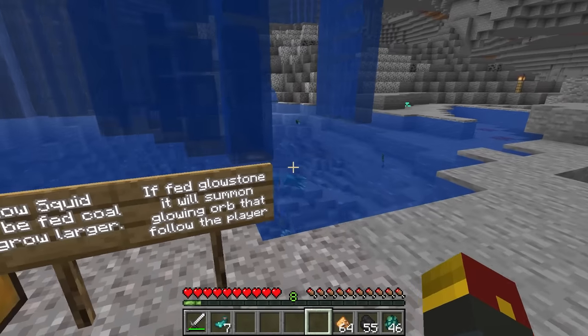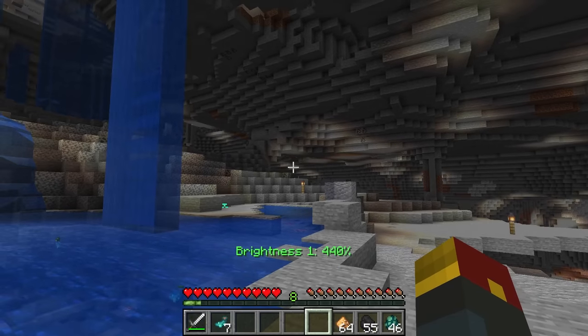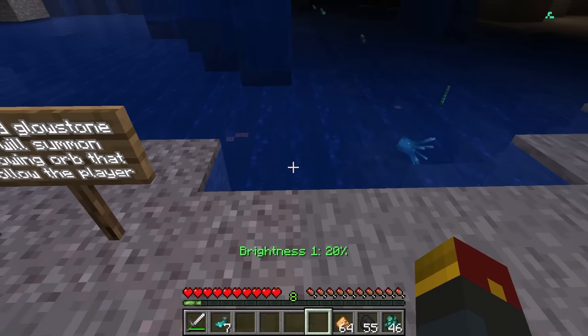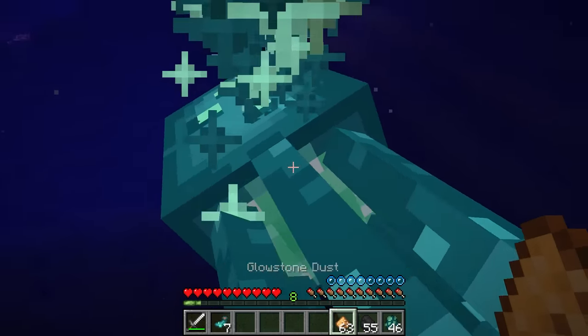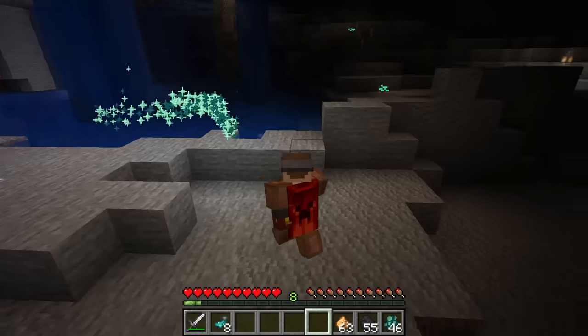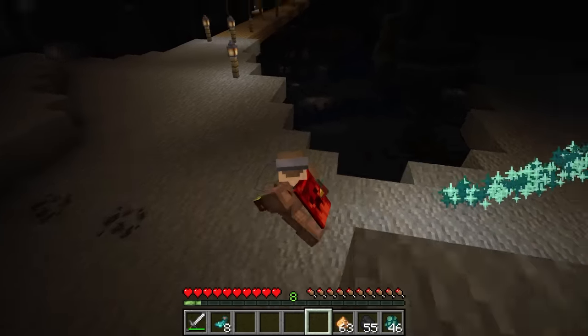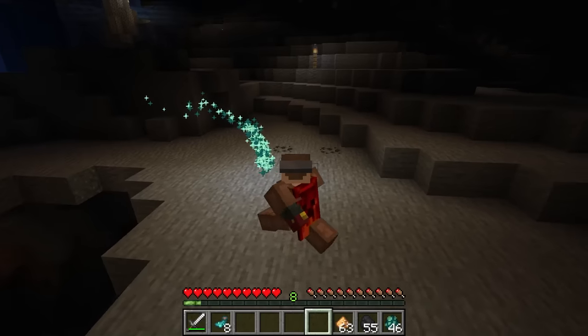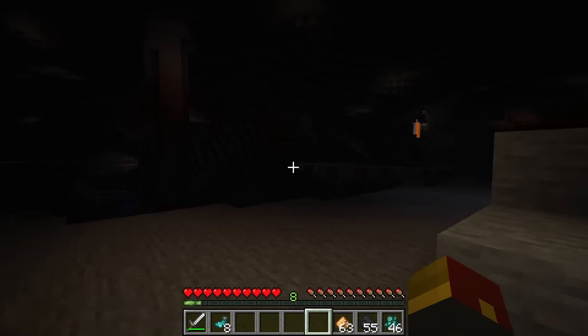If you feed it Glowstone, it will summon a glowing orb that will follow the player. We're going to lower our darkness down to a pretty crazy level so we can see what this looks like. You're going to have some Glowstone dust. There's the particle effect. It follows us around and actually causes light to appear wherever it's at. Now you've got a little mini torch that will follow whenever you're exploring a new cave area. A pretty cool effect.